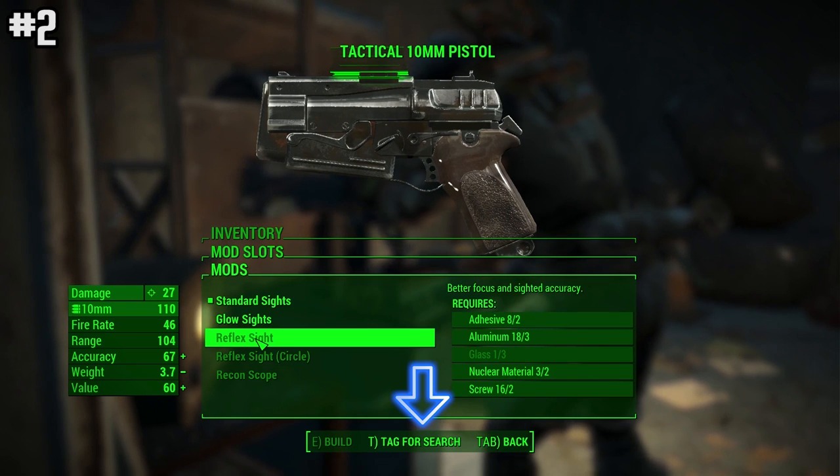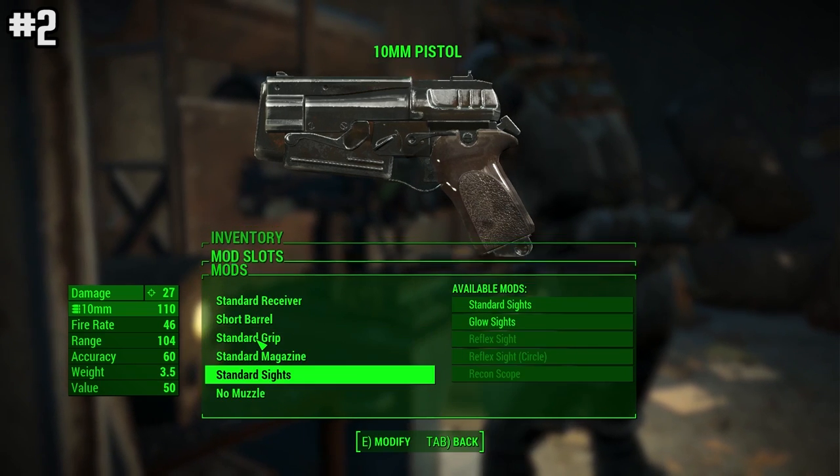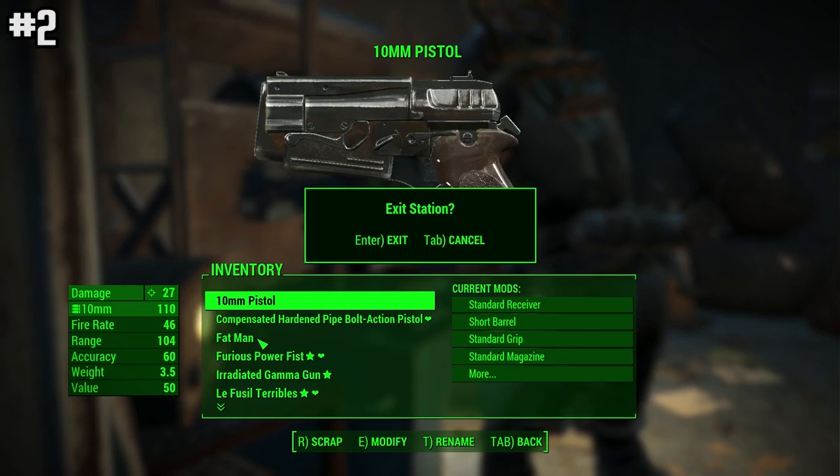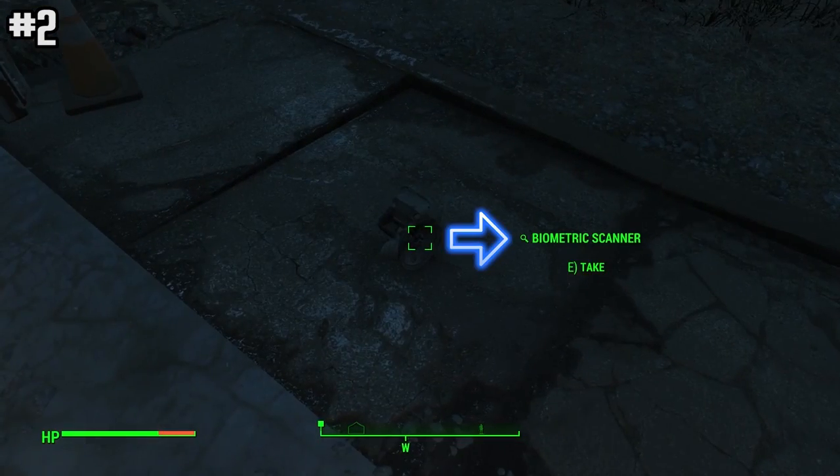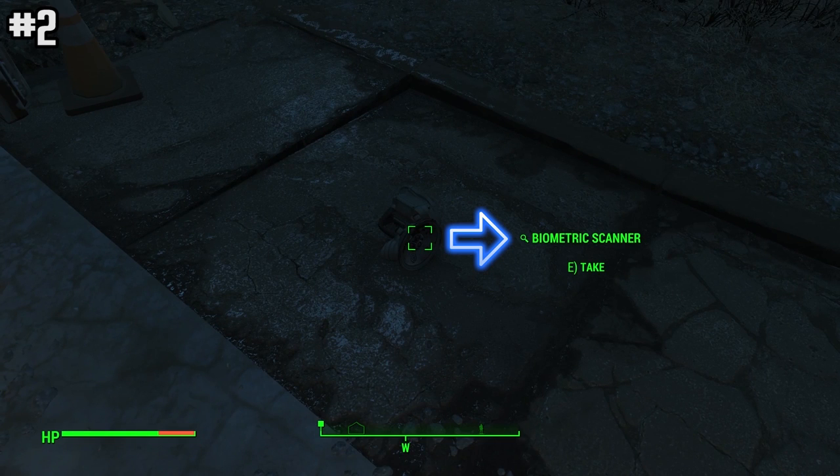If you are in the crafting mode and you are missing some materials for whatever you are crafting, press T which will tag the missing materials so when you are out in the world, items that contain your material will be tagged with a magnifying glass icon.